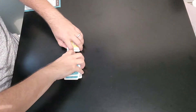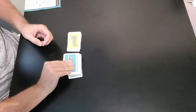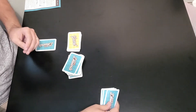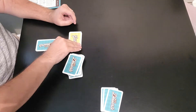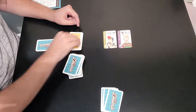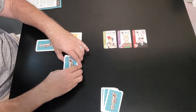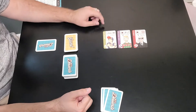Let me show you the setup. First, each player starts off with three dessert cards in their hand. Then you draw three guests from the guest card deck and place them out. Make sure you leave room for a discard pile — that is very important, and I'll tell you in a minute why.